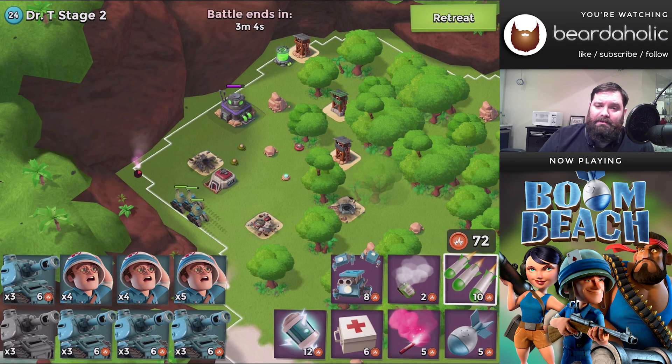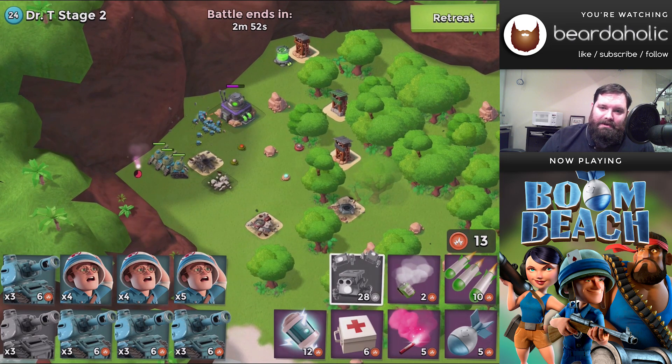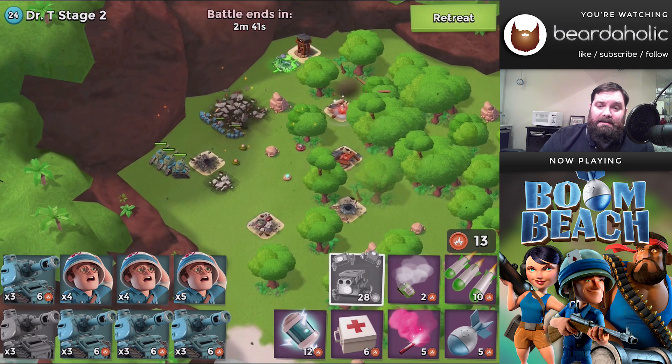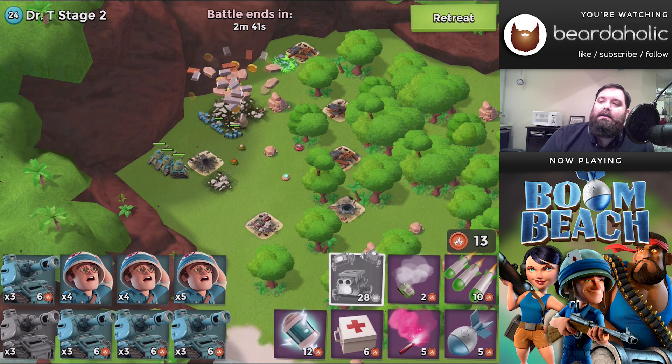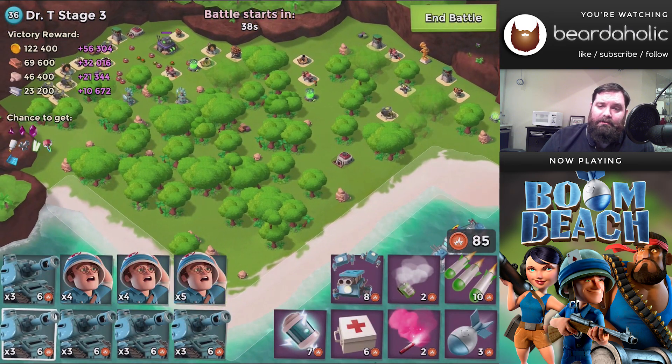You'll basically be able to work down the HQ. I'm going to throw a few rounds of zookas — well, my zookas which are really critters — and get a nice easy win, because none of those sniper towers can do anything. Then we're moving on to Stage 3, which has 113,000 hit points.